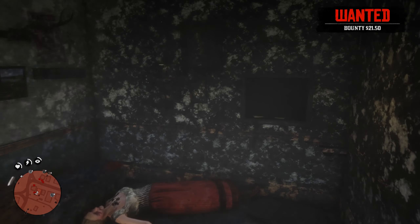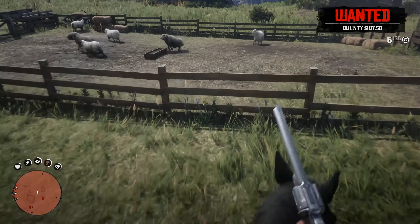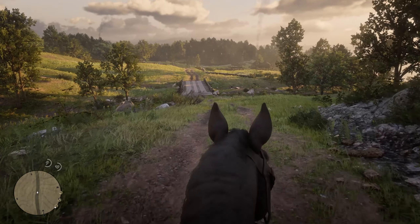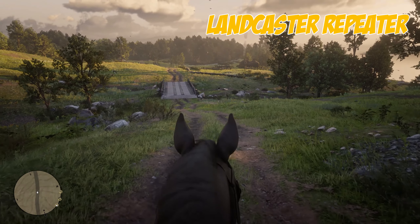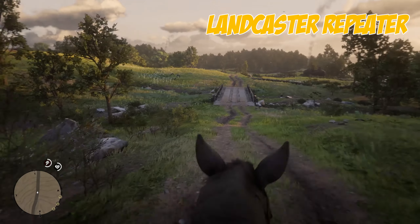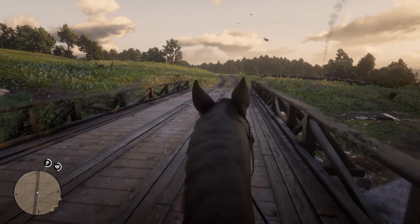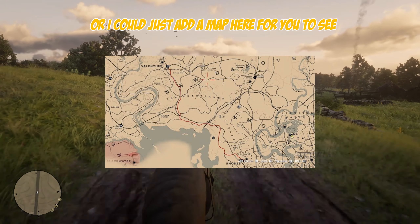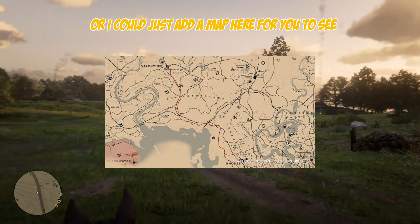And then there is just the matter of getting away. The other weapon you can get very early is the Lancaster Repeater. You can get this one from the gunsmith in Rhodes, so you have to go there — you can use the map or look online to find the way.